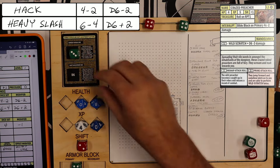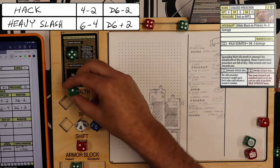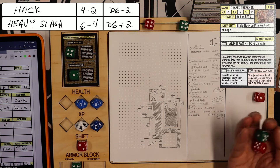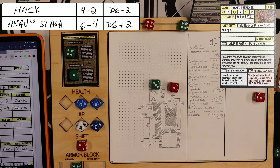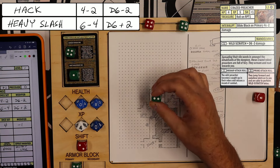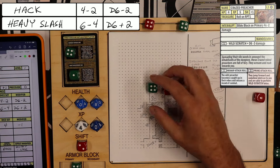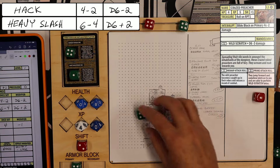Turn number 4 — we both get a bonus shift die, so he is up to 2 and I'm at 3. I attack the crazed preacher and roll a 3, 1. I can change that to a 4, 2, which does d6 minus 4 damage. 2 minus 4 is no damage.